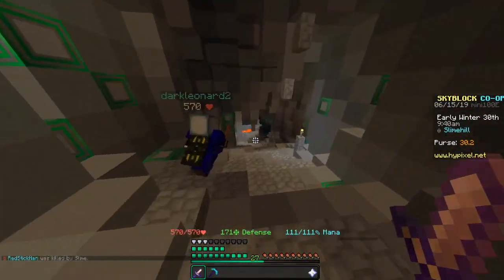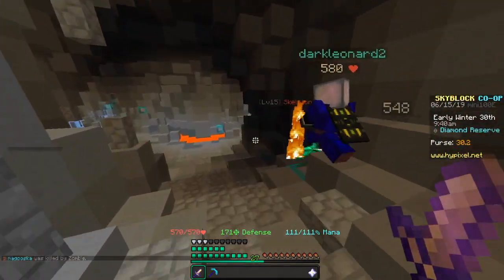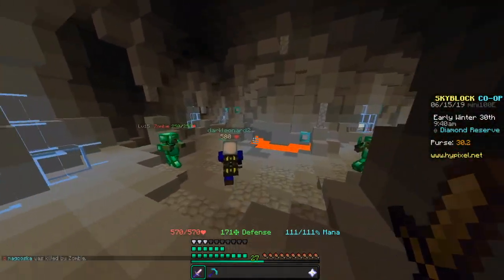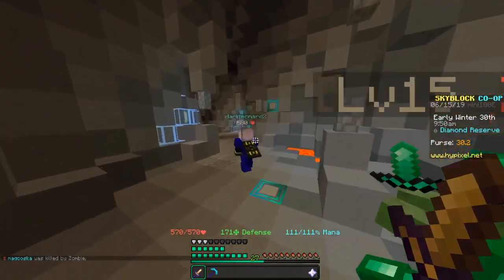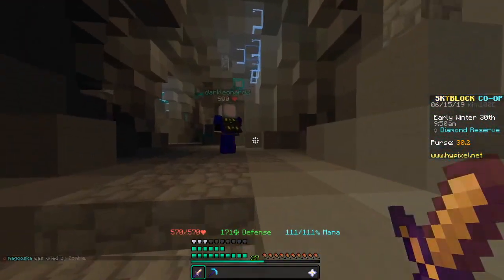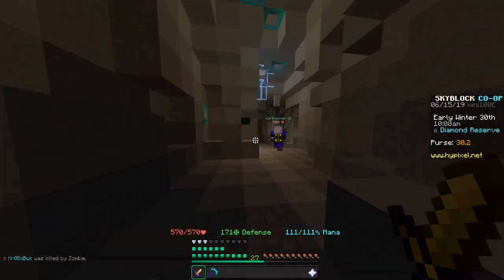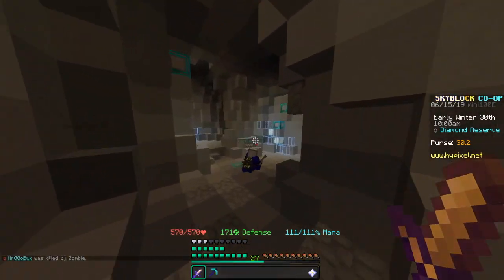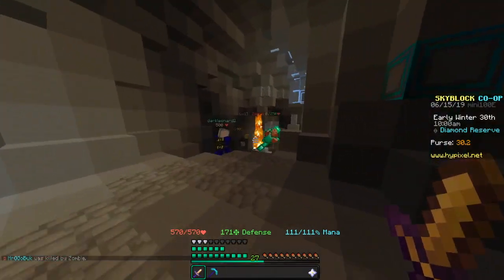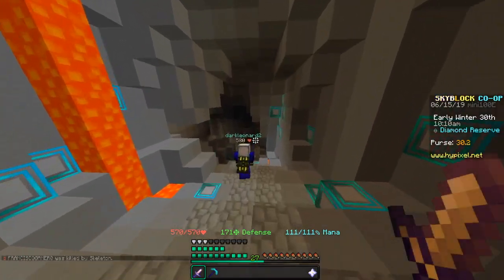We are now entering the Diamond Reserve. Here's where the mobs start to get a bit feisty — you'll want to have good gear and a partner with you. You're going to go straight, then take a left, then continue to go straight a bit, then take a right.